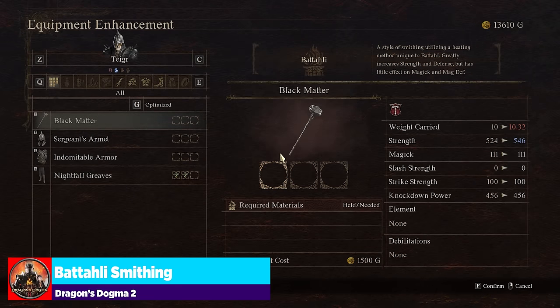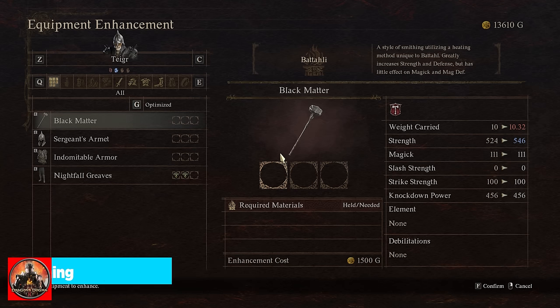The first smithing we'll talk about is Battalion smithing. This is the best smithing when it comes to greatly increasing your strength and defense, but it has little effect on magic and magic defense — the opposite of Elven smithing. If you want a raw increase to strength capabilities for strength-focused vocations like fighter, thief, archer, or warrior, this is for you. It does increase the item's weight, so that is worth noting.